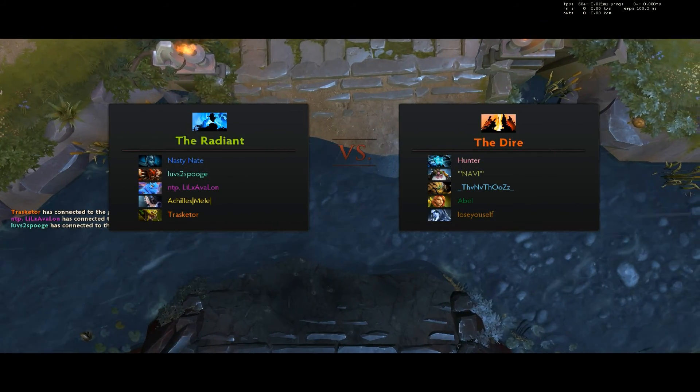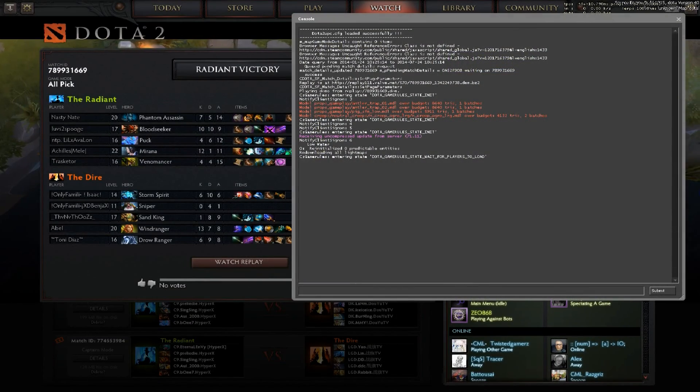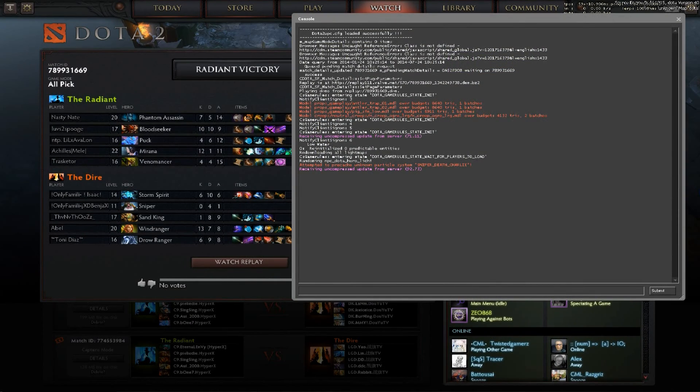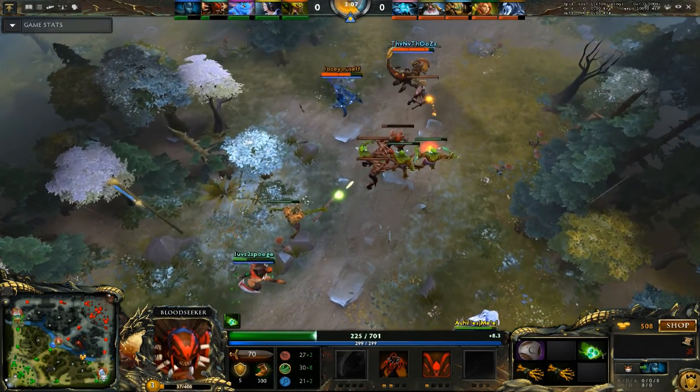Hey guys, I'm just going to do a quick video on how to get the console available in your game. For example, like right there, I just pressed the console key and that's what happened. So I'm going to close that for now and have this replay in the background.